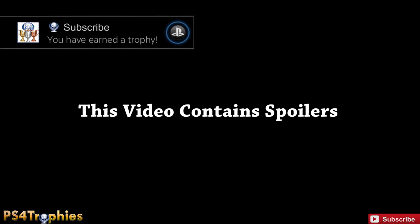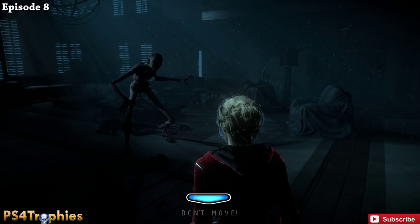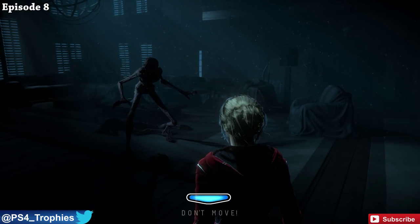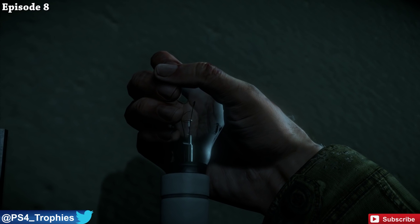Hey guys, this contains a game-ending spoiler — highly recommend you at least finish the game before watching this video. Now, this is the Instant Inferno trophy. You get this by immediately flicking the switch in the lodge with Sam.